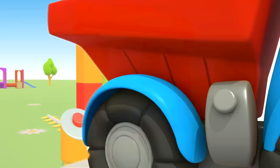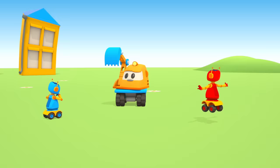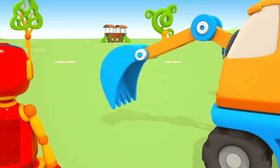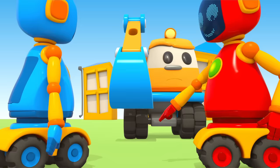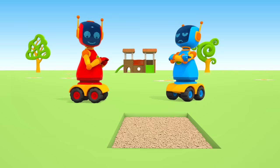A blue car is being washed at the car wash — it's Max. And here are the robots. They're asking Scoop to dig a hole on the playground. They think that there's treasure buried here. Maybe here, right here, says the Red Robot. Could he be right? Let's find out.